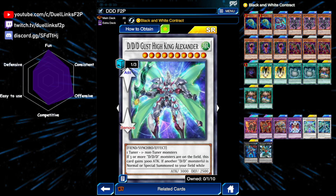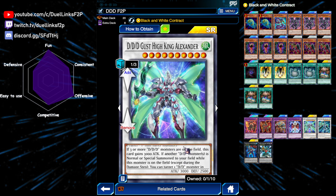Next are the 2 synchros. We're playing one Gust High King Axander. This is a level 10 synchro monster, and if 3 or more DD monsters are on the field, this card gains 3,000 attack, which is insane because it already has 3,000 attack — so it becomes 6,000, which can beat over pretty much anything and probably deal enough for lethal as well. If another DD monster is normal or special summoned, you could revive a DD monster in your graveyard, and both effects are hard once per turn.